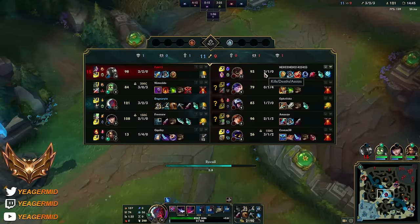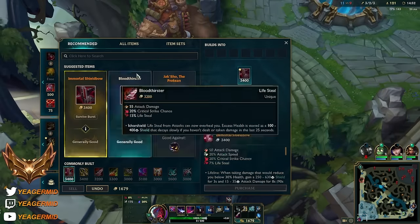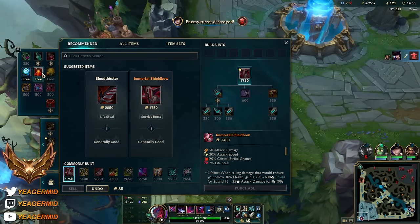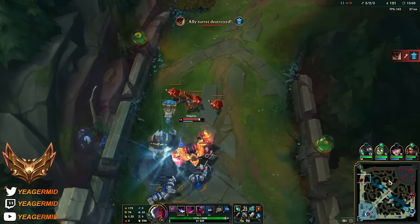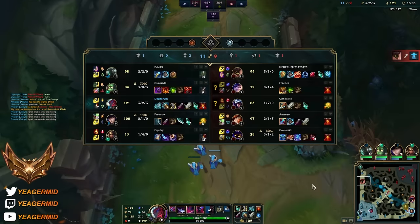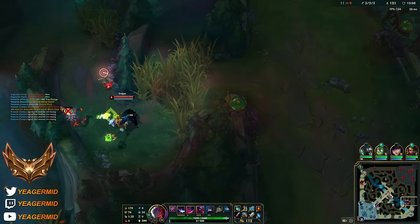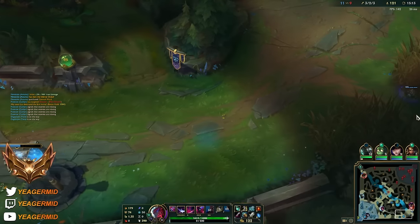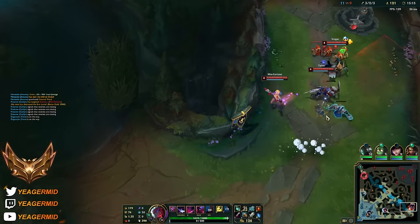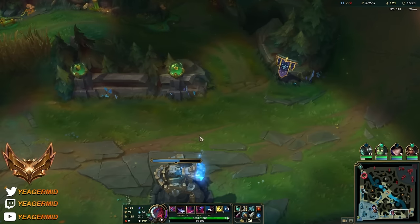So this is definitely a game we want to be ending fast. Alright, Blade of the Ruined King is online. Hopefully he gets his Mythic item soon. Mordekaiser can go mid - this is what you want to do when the tower is down. Because in this matchup you'll be able to get bigger leads.